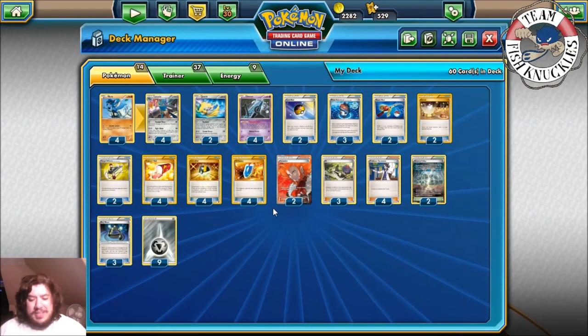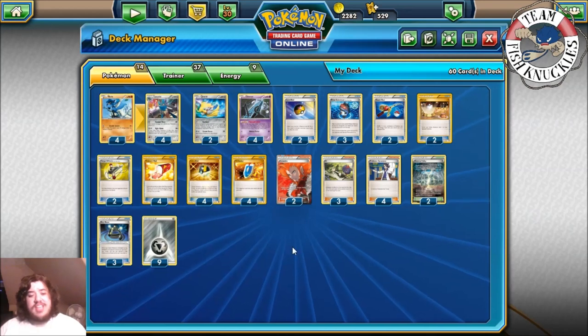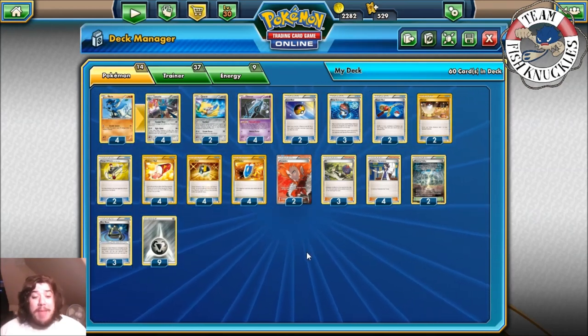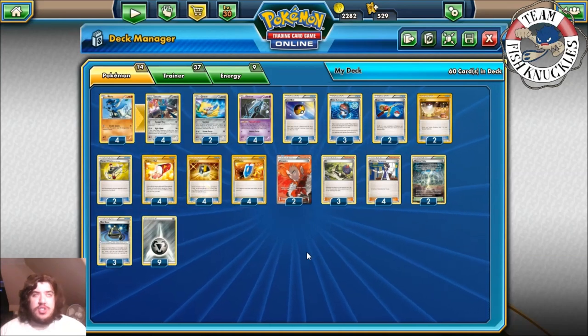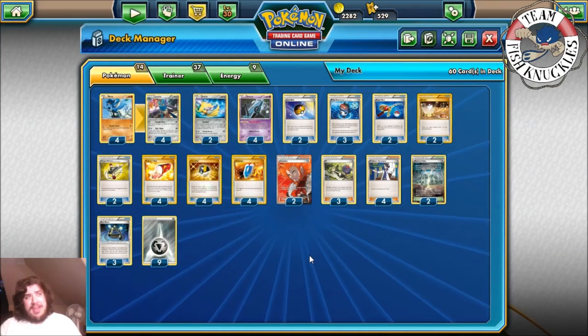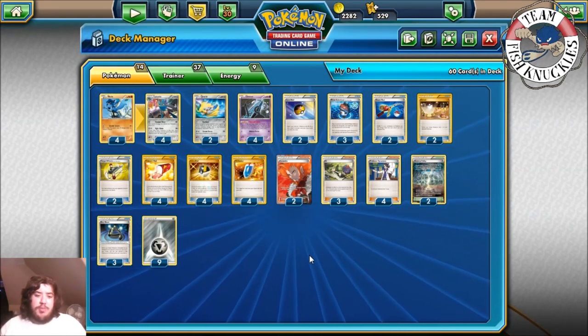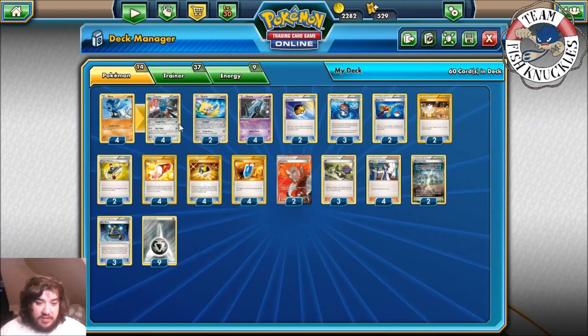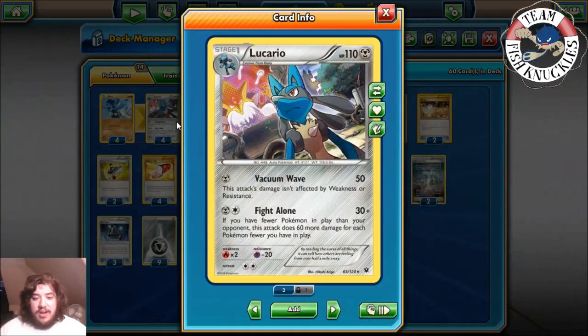What's up everybody, welcome back to Team Fish and Uncle's YouTube channel. Today is Rogue Tuesday. We're overlooking the Metal Lucario deck — just straight Lucario is fine, but when you say Lucario people think of Lucario EX. So this is the Metal Lucario that we really haven't seen before. Let's go over it today and show how good of a card this is.